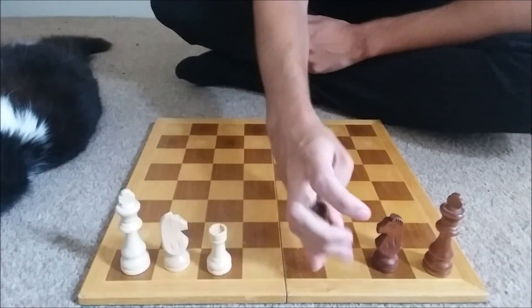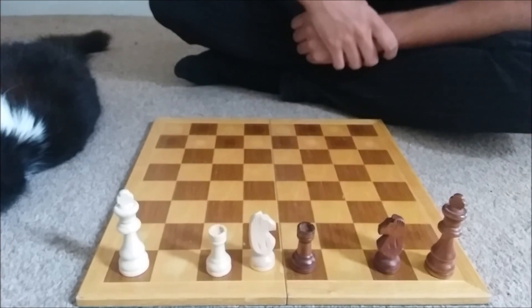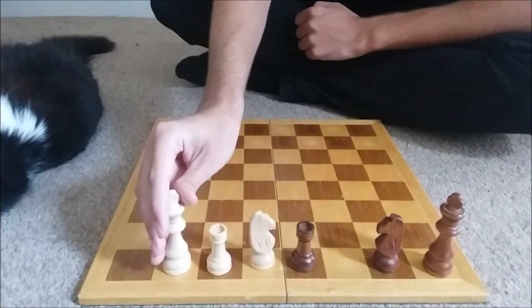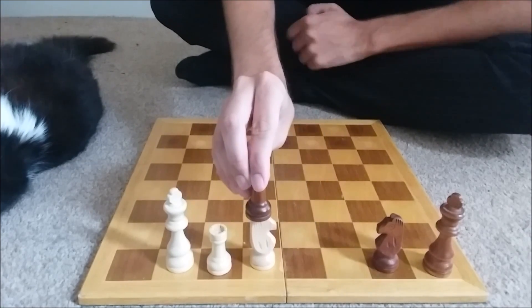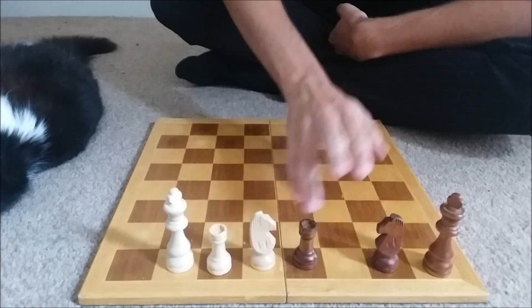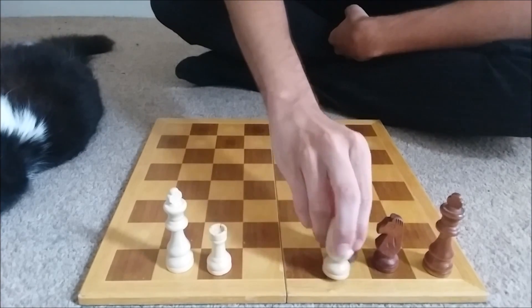We should go back to where we were. We've established that black can't take the knight. If that rook goes forward, then we've got a few moves as white, but only one of them wins. The move is king here — it's a waiting move. Now black has two options: it can take, in which case we take back and white can win, or it can move back, in which case white has an instant win with a smothered mate.